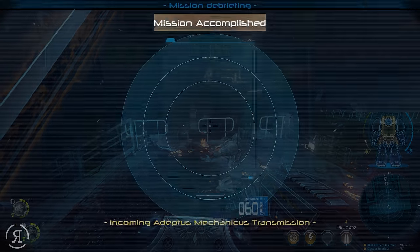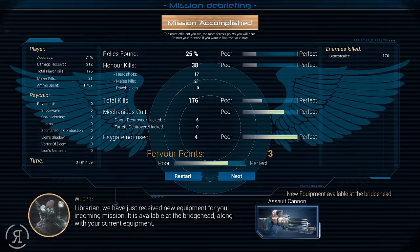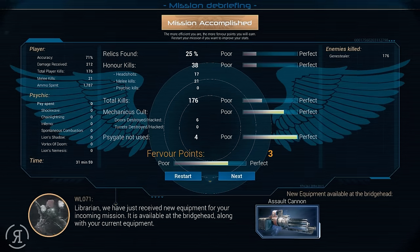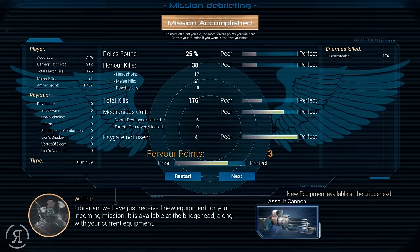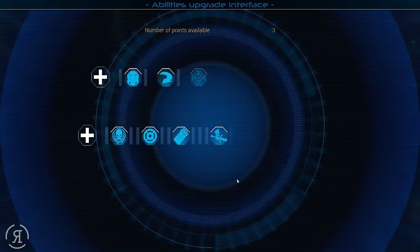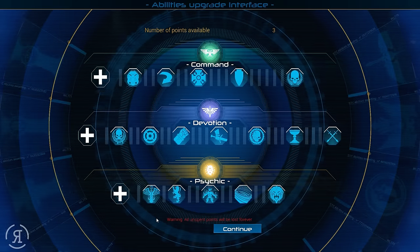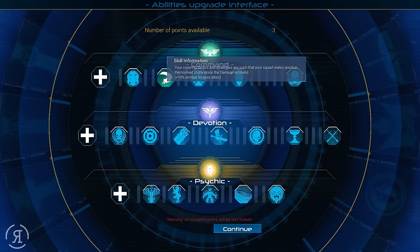Objective complete — that's fantastic! So now we have an assault cannon. As you can see, our accuracy was actually not that bad. I used no psi attacks whatsoever and we killed 176 gene stealers — honor kills, melee kills, headshots, and psychic kills. Using our regular weapon is not a good way to gain honor kills — that's kind of a shame. As you can see, the more efficient you are the more points you will earn. Also, it says all unspent points will be lost forever — they went pretty hardcore with that.